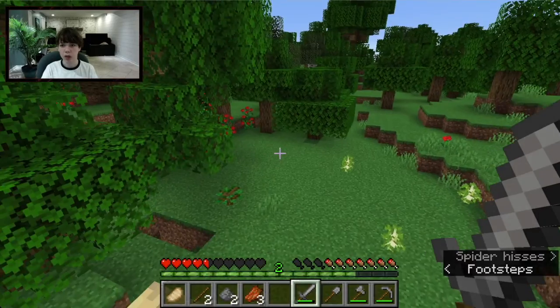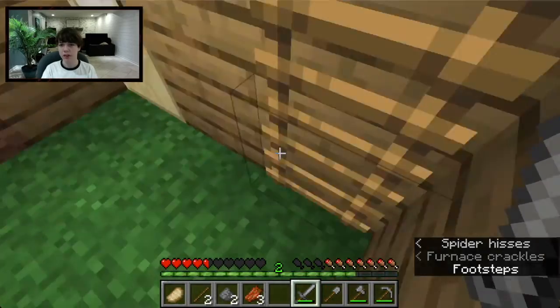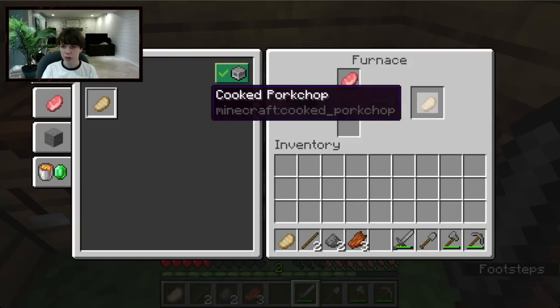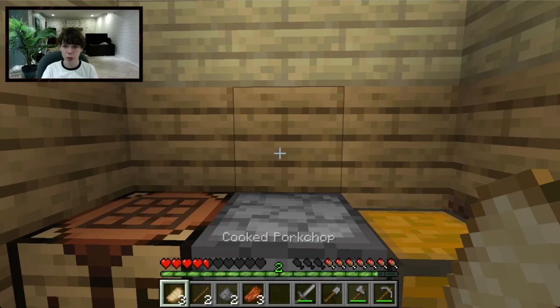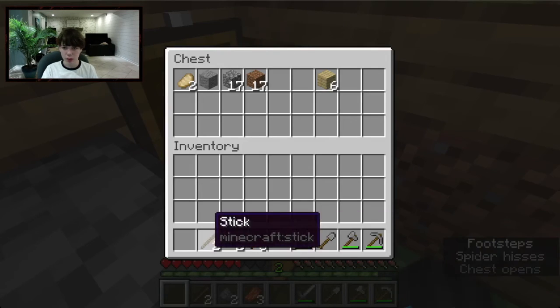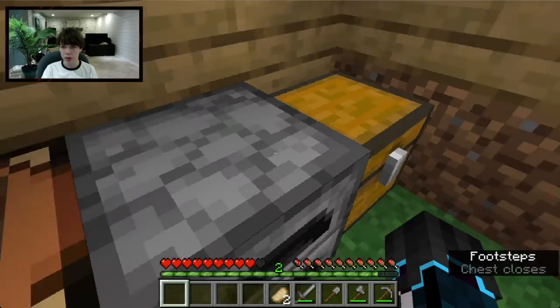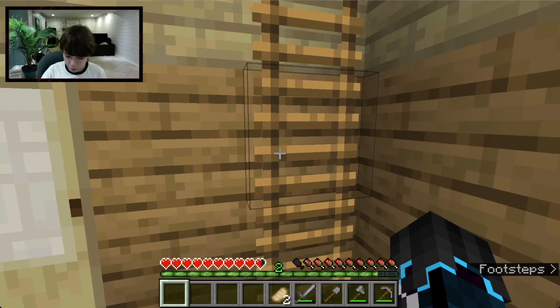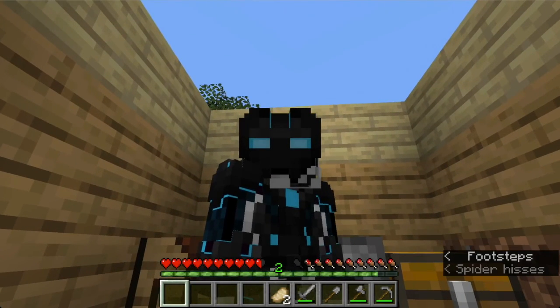I should also mention you can make Charcoal by cooking a Log in the Furnace — that gives you a good fuel source. I ended up with three cooked Pork Chops. Each Pork Chop restores four hunger bars. Hold down to eat it. Let me put all these items away and keep the food on me. That's all for the materials — I'll show you the next episode soon, bye!